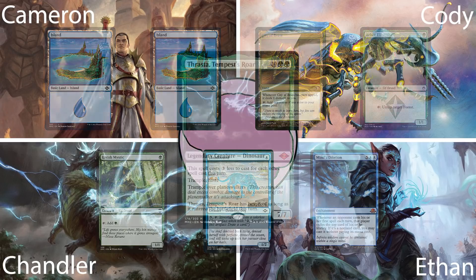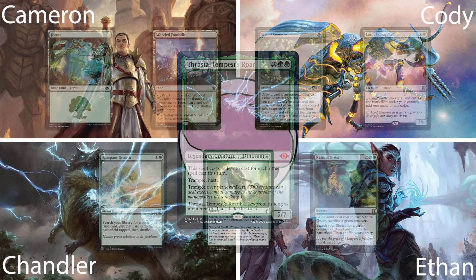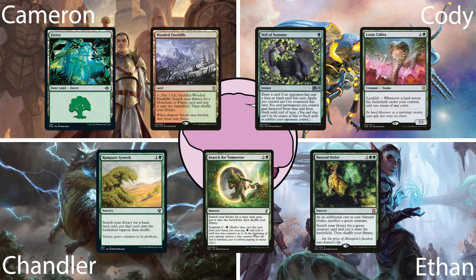Third, we have Chandler piloting his Thrasta, Tempest's Roar deck. This is a mono-green stompy deck that can leverage his commander's cost-reducing ability to create infinite mana with Food Chain. His opening hand has a Forest, Wooded Foothills, Veil of Summer, Lotus Cobra, Rampant Growth, Search for Tomorrow, and Natural Order.